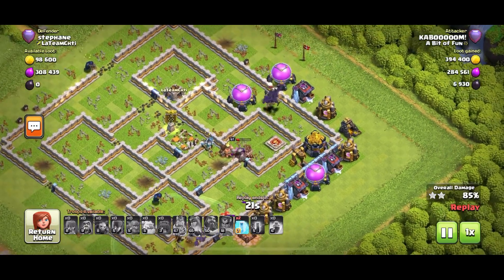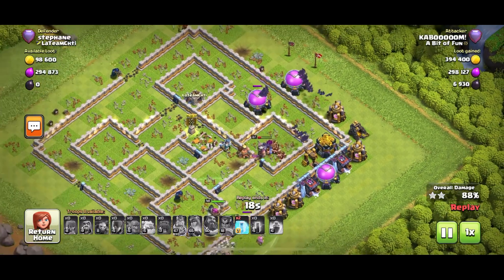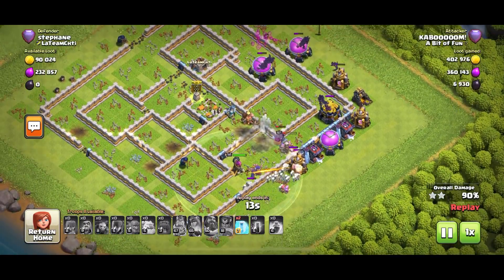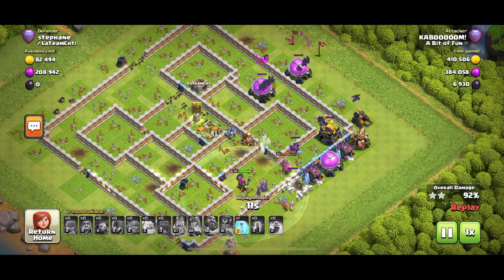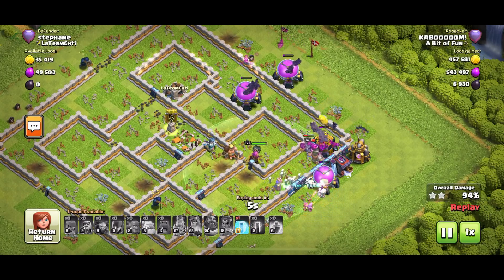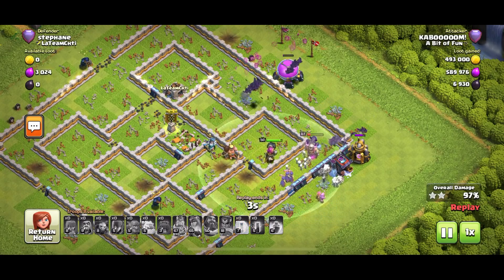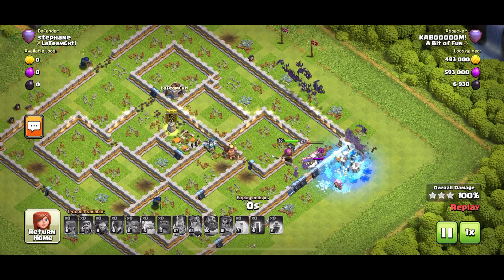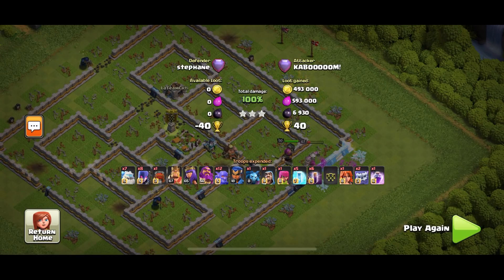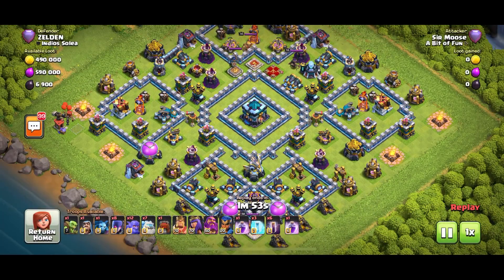Unless an air mine comes out of somewhere and follows your bats — that can be painful. We've got enough troops to clean up. My king's there, we've got a couple of witches. Mike the Minion had to pop to the shop — he's flown off into the woods. Yeah, he was taken out by enemy defenses. Sorry guys, I just didn't want to show you we lost Mike.